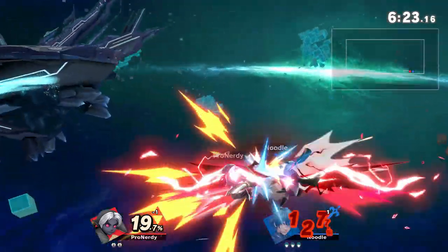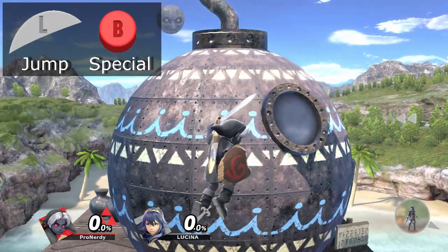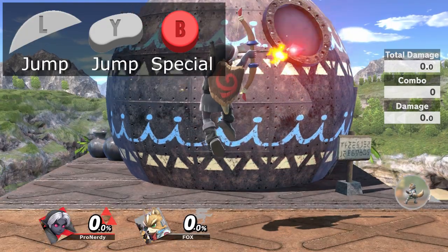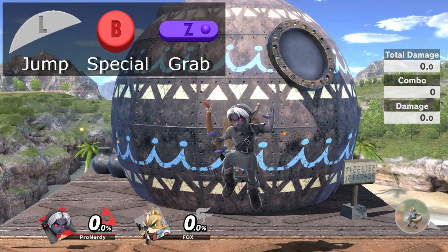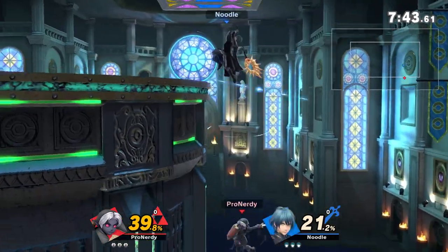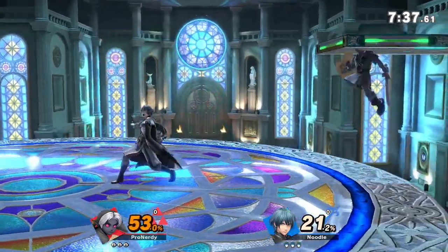In Ultimate, you can buffer full hop and short hop specials. To buffer full hop specials, press jump and special at the same time. To buffer short hop specials, you have two options: you can either press two jump buttons and special at the same time, or you can press one jump button and special, then very slightly afterwards press grab. If you mistimed the grab method, you will get a zair instead of a special, which is why I prefer the two jump buttons method.